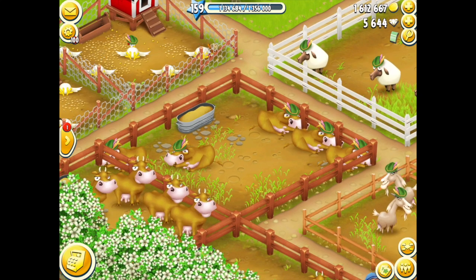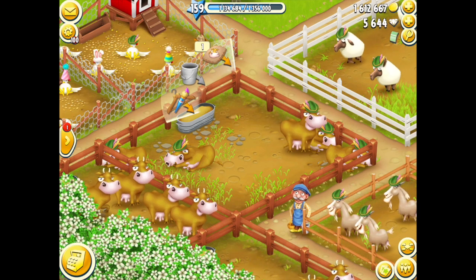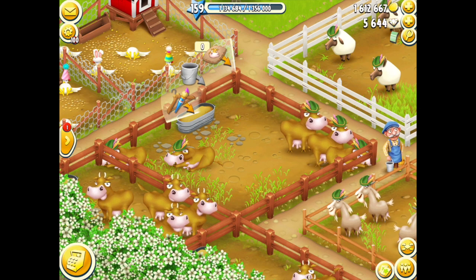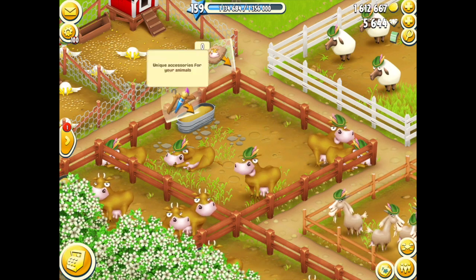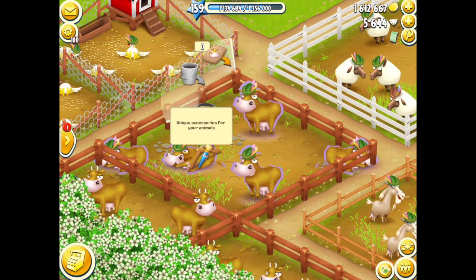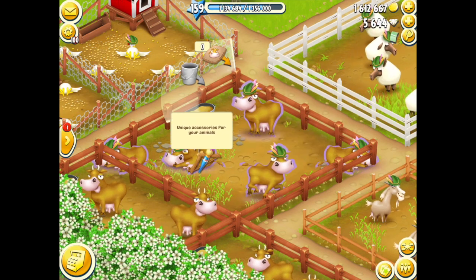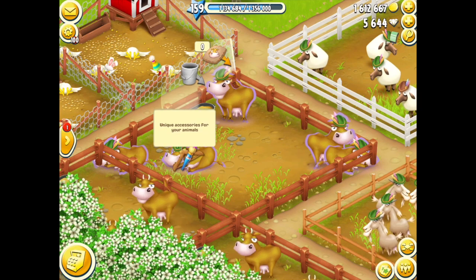Let me show you how to access this. If I tap on my cow pen, you'll see there's a feed option, a bucket, and a paintbrush. I've got helpers at the moment so they're doing everything for me, but what I'm going to use is this coat hanger and paintbrush icon. I drag it onto an animal, which gives it a purple border — that means you've activated the dress feature and you're in edit mode for animals.